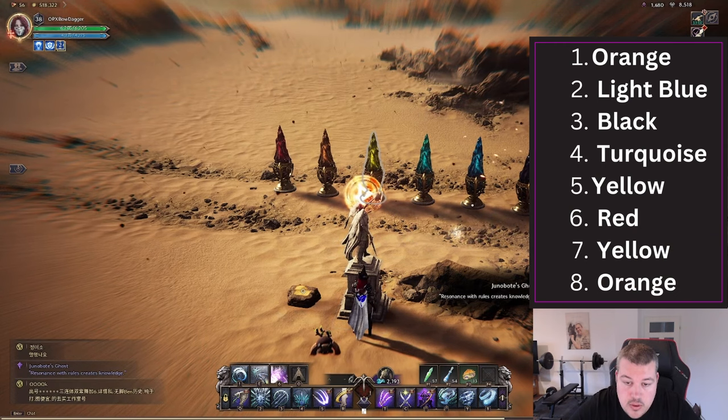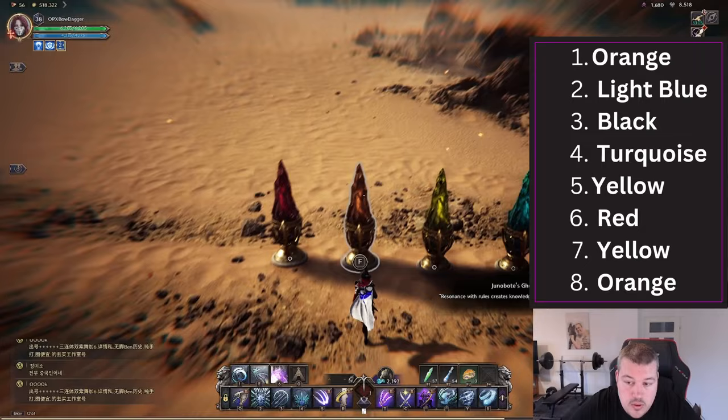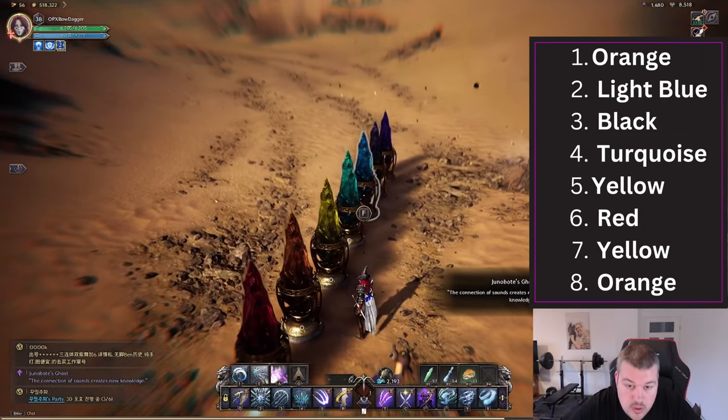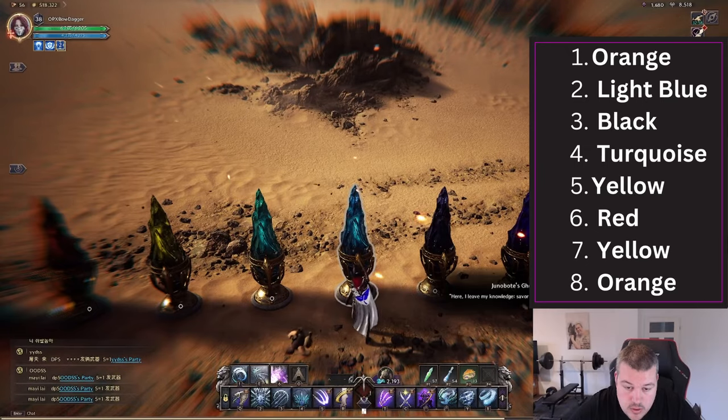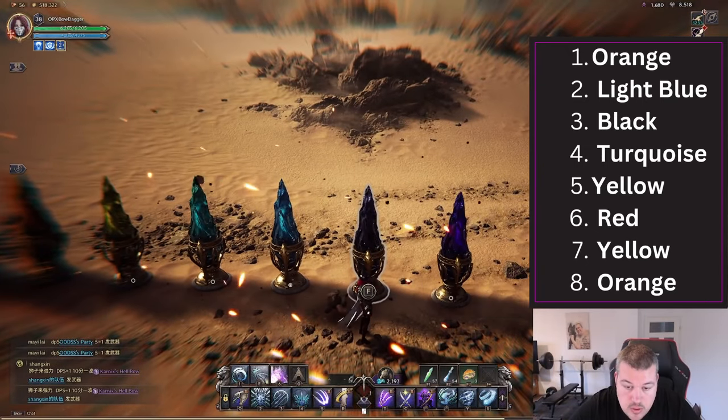In the second part of the puzzle you will touch the spikes in the correct order, starting with orange, going for light blue, black, turquoise, yellow, red, yellow, orange.